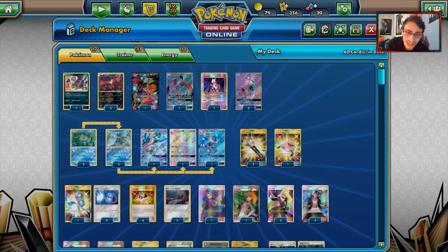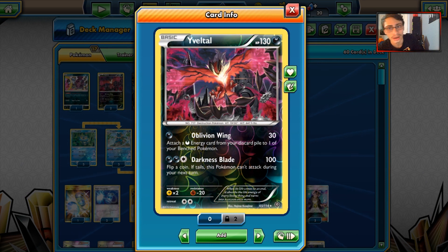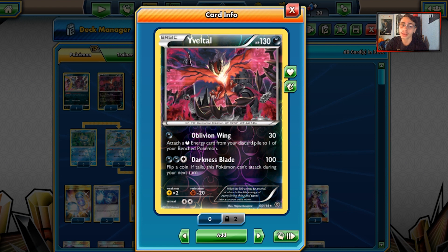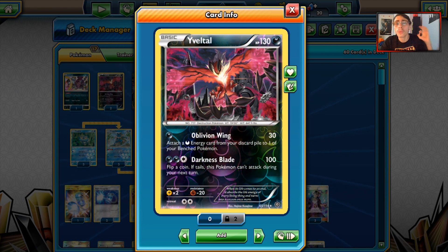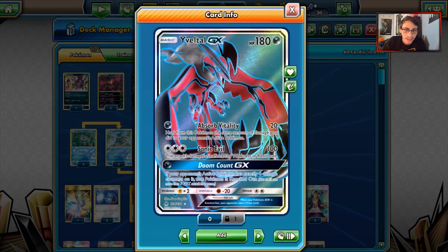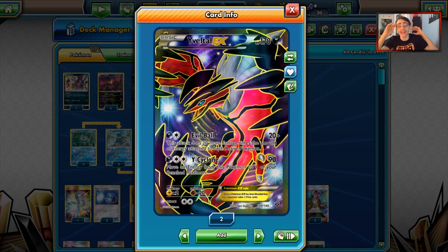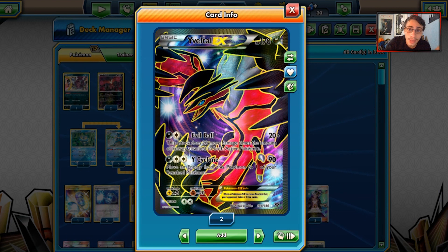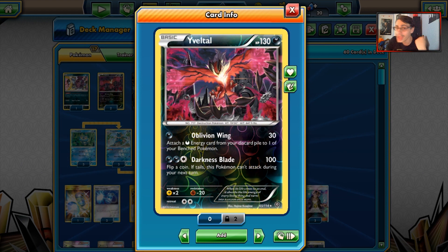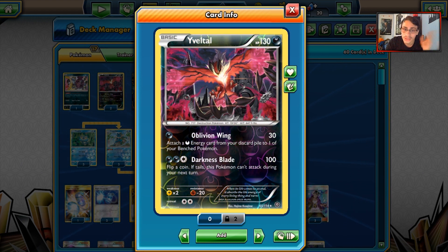We have a lot of good Dark type attackers. First off, we play two Oblivion Wings - Baby Yveltal. It has 130 HP, which means stuff like Zoroark GX doesn't one-shot you, and it is resistant to Fighting. One of the best parts about these Yveltals is they all have a beautiful resistance to Fighting, meaning Buzzwole GX and Buzzwole with Sledgehammer will do less damage to you. Baby Yveltal can be a great way to put extra damage on the board with Oblivion Wing, and you have fighting resistance plus a way to get energy back in play.